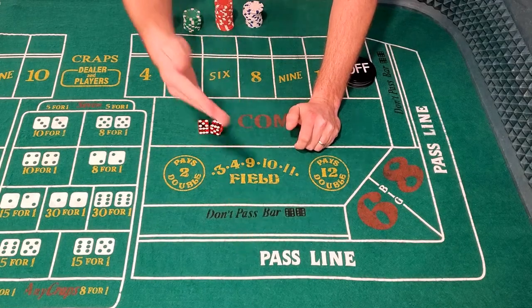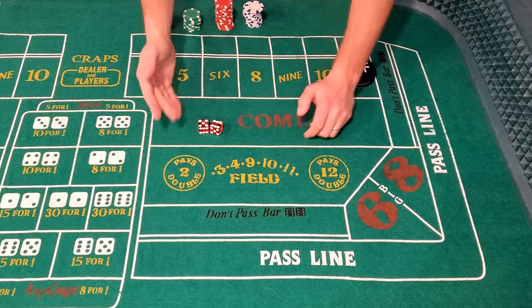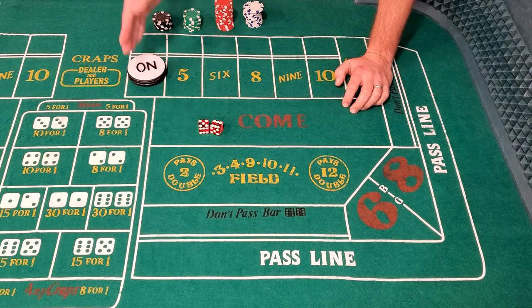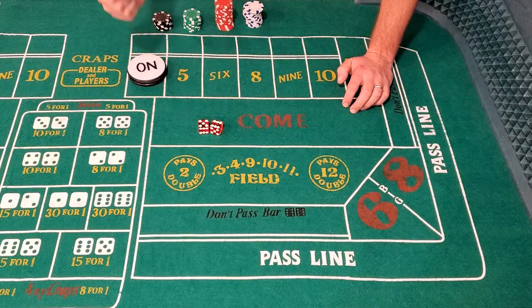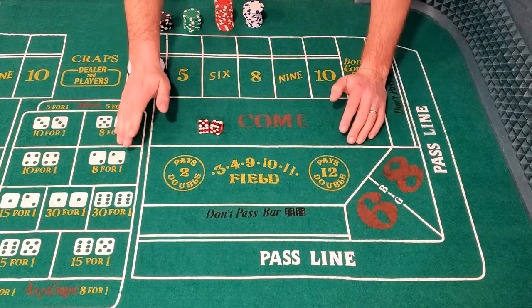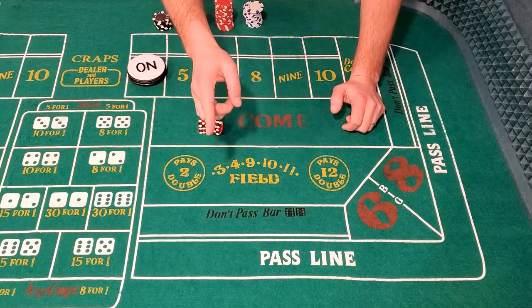You've made your passline bet. The shooter rolls and they establish a point. It's your least favorite point. You hate this point. Nobody ever hits that point. There's no way for you to win now, right? You're wrong.